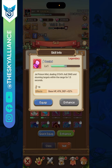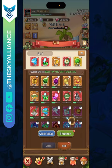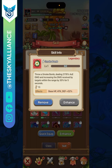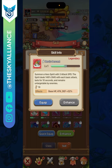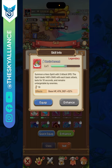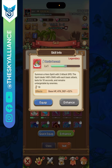Dazzle stuns the enemy for 1.5 seconds, which is very useful because you're built around stuns — stunning allows you to release skills more often, making it a must-have. Smoke Bomb increases the damage you deal to enemies by 30%, and remember your passive extends all those durations by 50%, so five seconds becomes seven and a half. Heroic Descent counters your biggest weakness — Blitz Assault's three-second immunity — because Heroic Descent lasts ten seconds, giving you seven seconds of damage despite the immunity.